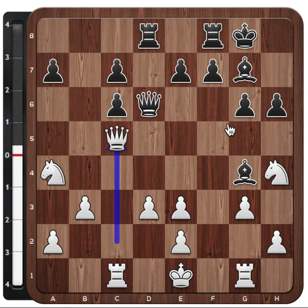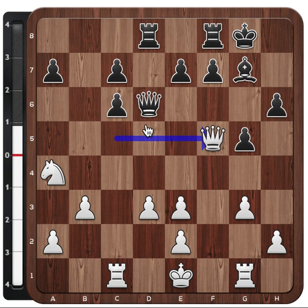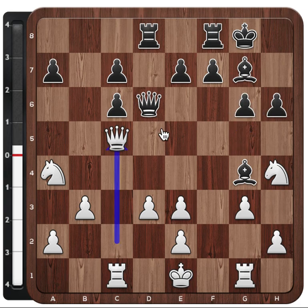Instead he played queen to c5. And the idea is that after g5, the knight now has the square where he is much more active — on f5. And after bishop takes, queen takes, white can still attack these weak pawns later in the game, but now has much more active pieces. The queen goes to c5 to control this square rather than attacking the pawn.